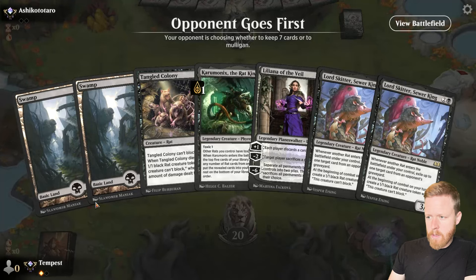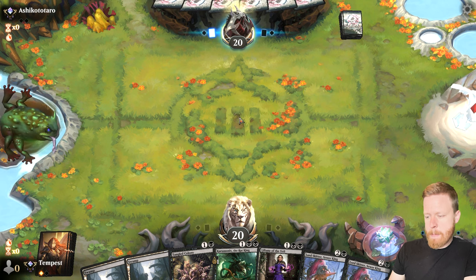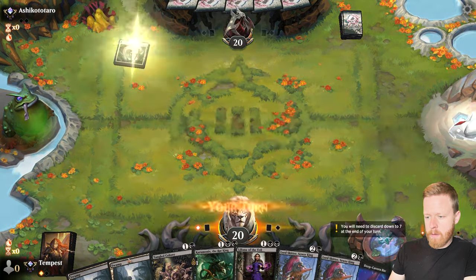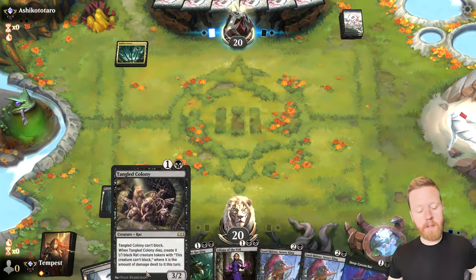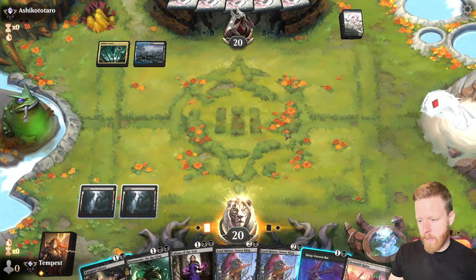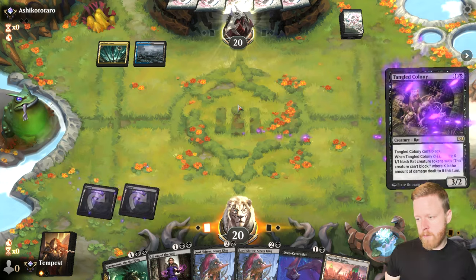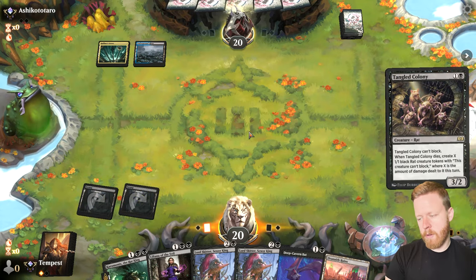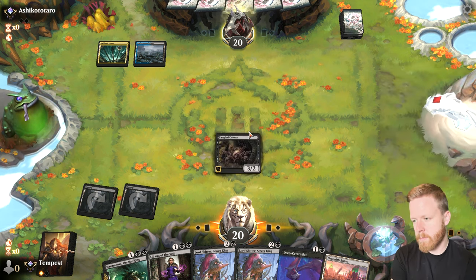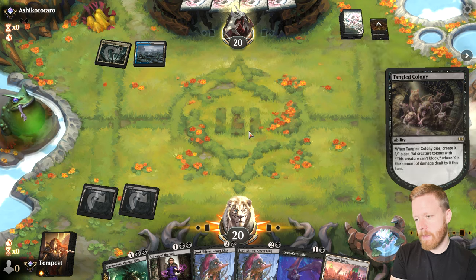Game two against Ashikototaro. We'll keep this hand. Unfortunately no saga for the first turn but there's a Bat. Tangled Colony is definitely worse here too because they're never going to deal damage to it — they might block with a 2/2 token or something. Let's go aggressive. We'll do the Bat afterwards, but I want to put pressure on as fast as I can and then hopefully take away a board wipe from their hand. Oh, they just have a Cut Down.